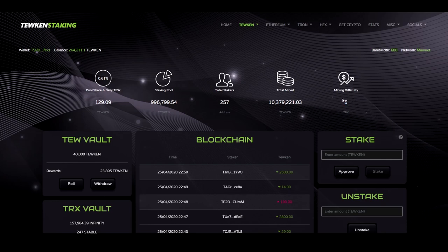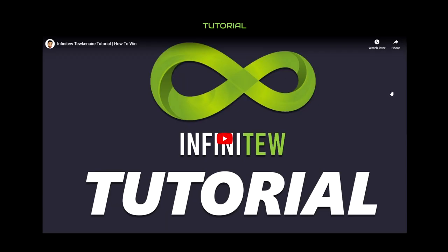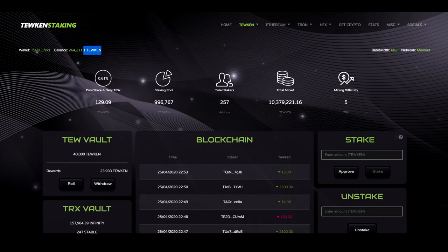You can learn about the Mining Difficulty also on the Infinitu tutorial. If you have Toucans, you can see them in your balance here. The purpose of this contract is to mint you more Toucans than you already own.